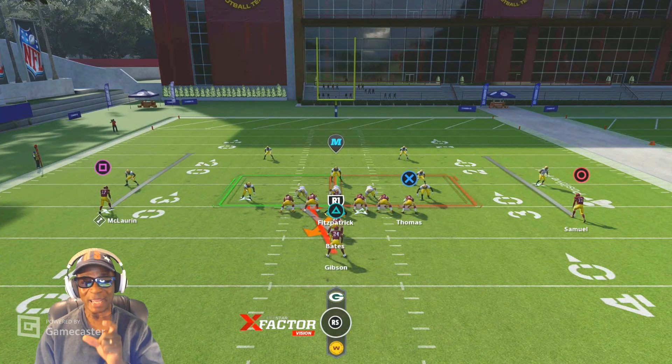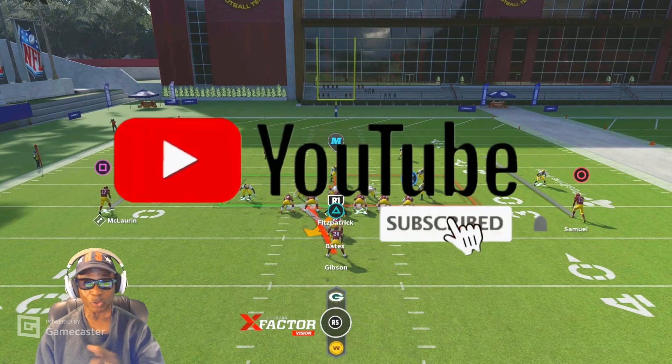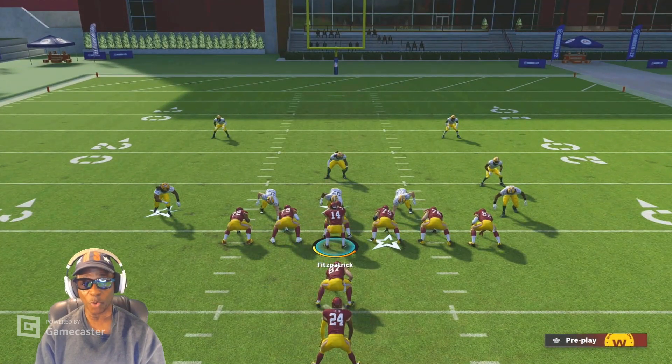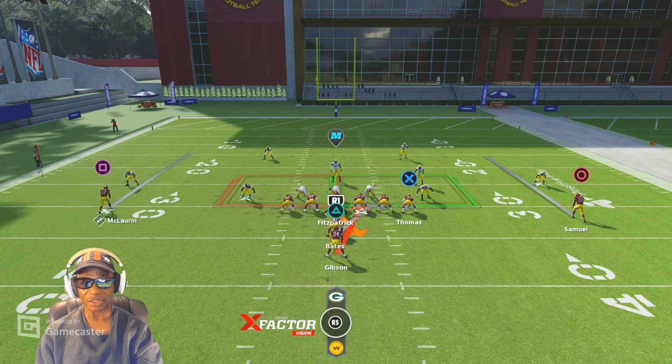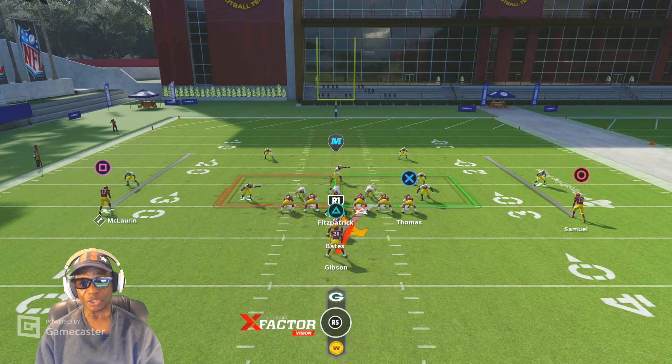The Mike linebacker in the center is also a zero — you can't count him in the box. So right now you have the right end and the right outside linebacker in the box. We have the left guard and left tackle to match up with those two, plus the fullback going through there, so we have an advantage running to the left. Now pointing to the right side — it's green because we add the fullback: three guys in the box versus the right guard, right tackle, tight end, and fullback. That's four on three.